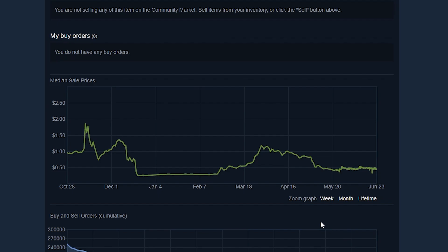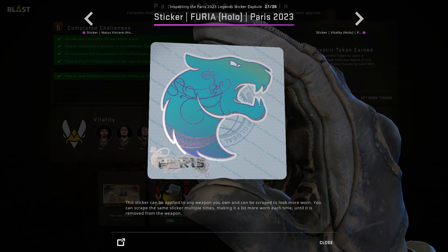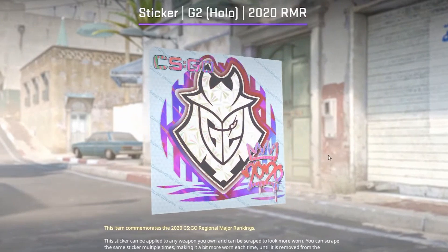Something like this isn't too uncommon at all for major capsules — it happened with RMR as well. But the good news is these stickers actually look good, unlike Rio and RMR at the time. Obviously CS2 has helped them.